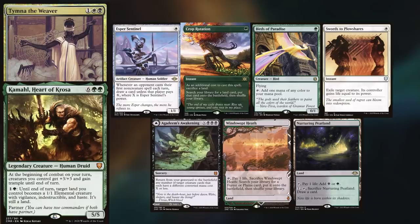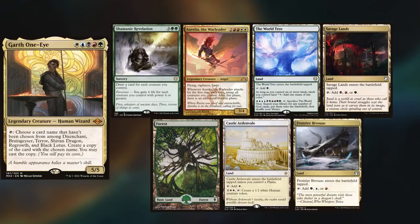Hey gang and welcome back. Today's game is another multi-zone matchup with Joel playing his Tymna and Kamal deck, keeping Esper Sentinel, Crop Rotation, Birds of Paradise, Swords to Plowshares, Agadeem's Awakening, Windswept Heath, and a Nurturing Peatland. New to the channel is Max playing his Garth deck, keeping Shamanic Revelation, Aurelia the Warleader, the World Tree, Savage Land, Forest, Castle Ardenvale, and a Frontier Bivouac.